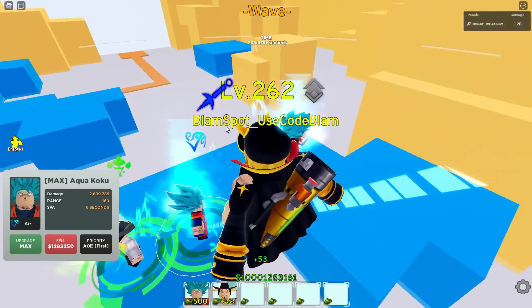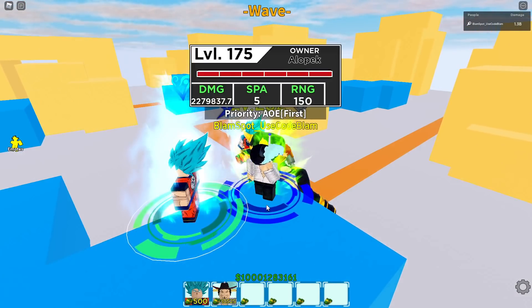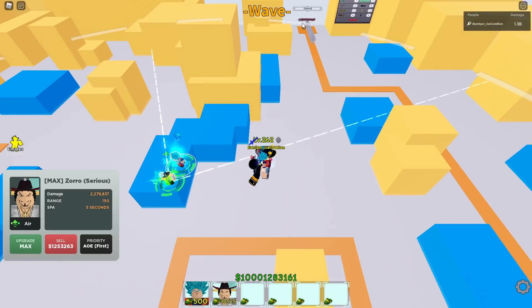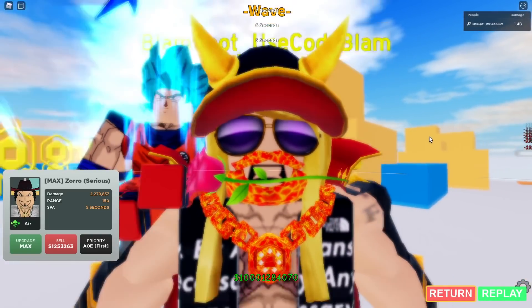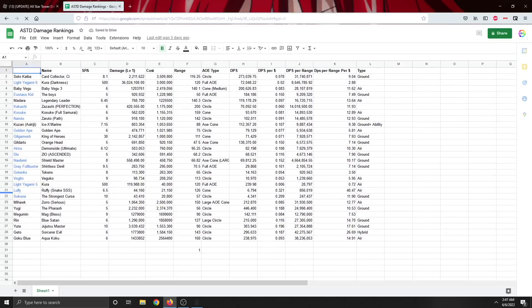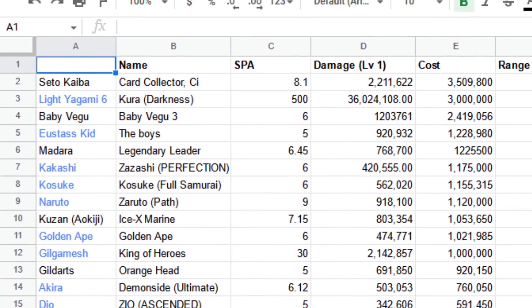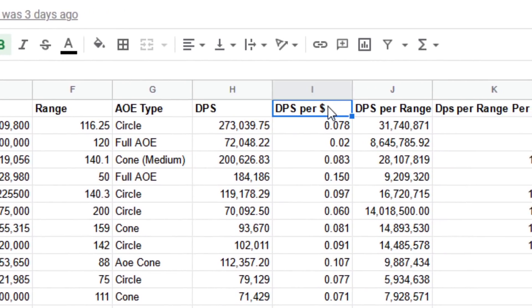So Aqua Goku has a very slight DPS advantage, but Mihawk has the AoE edge. Let's look at the stats. I have something called the ASD Damage Rankings - a spreadsheet I made. The main things we're looking at are DPS and DPS per dollar. DPS per dollar matters because money is a real constraint and it's sometimes hard to max things out.